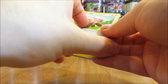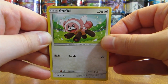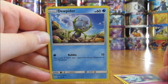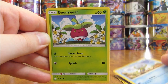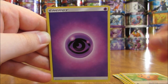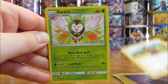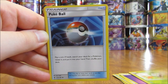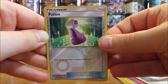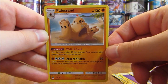This pack starts off with a Stufful — of course you'll need this to get to Bewear — then there's a Mareanie, Dhelmise, Bounsweet, Lillipup, Psychic-type Energy, a Howl, Dartrix, Pokeball Trainer. Reverse Holo is a Potion, uncommon rarity. And then the rare in this pack is a Palossand.